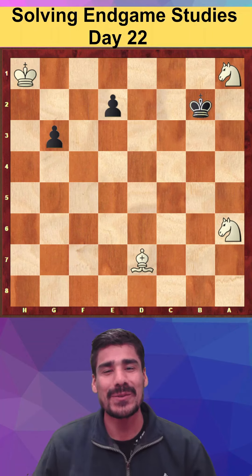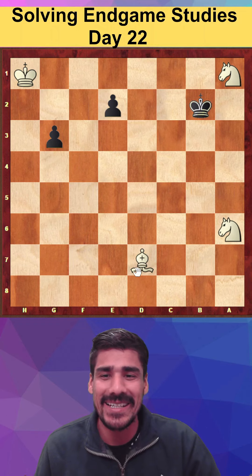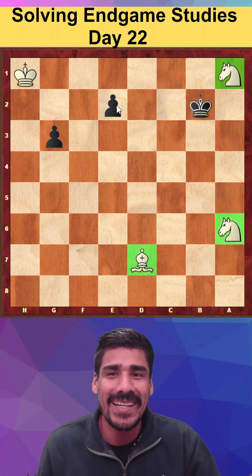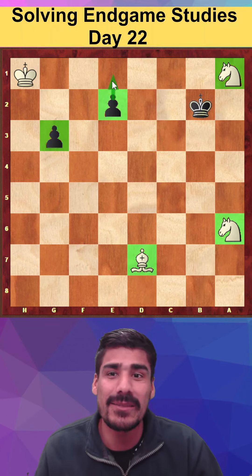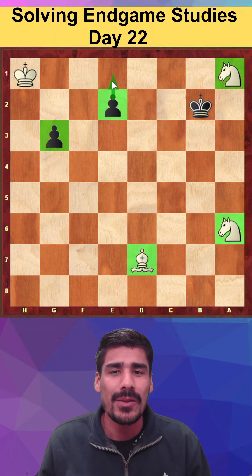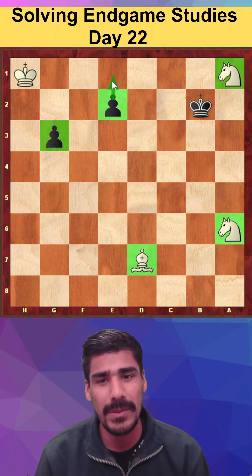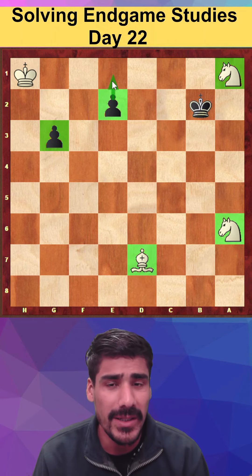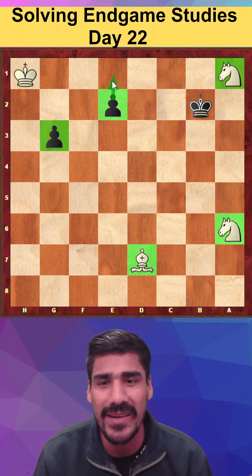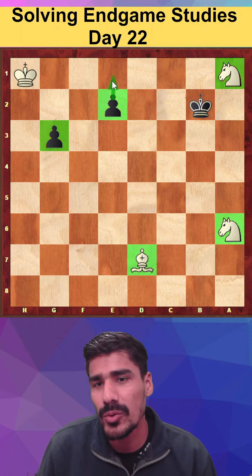Hello guys, welcome back. Today is day 22 study and we can see a very ugly position here. White has three pieces and black has only two pawns, and this pawn is about to promote. When I first saw this position, I thought maybe white can win somewhere, but after calculating I concluded there is no way to win, so I have to make a draw here.